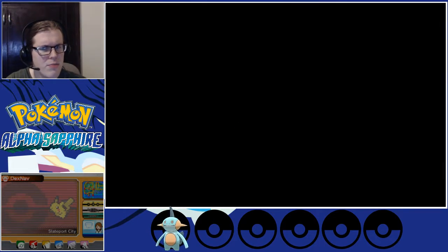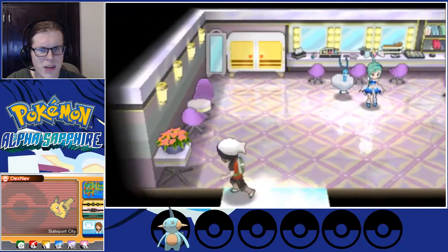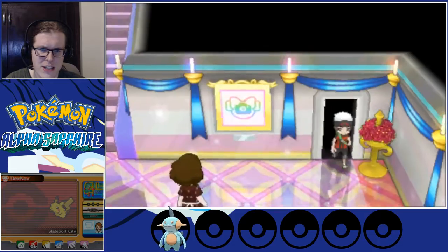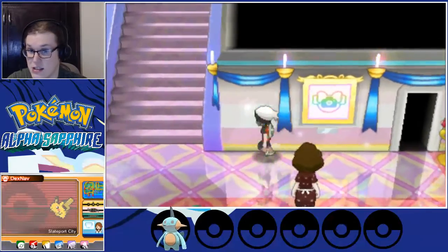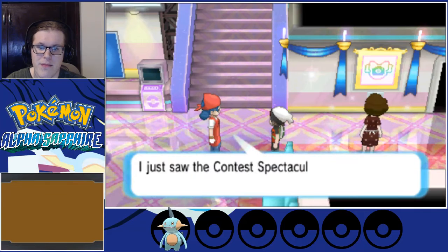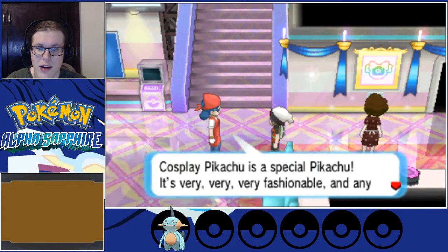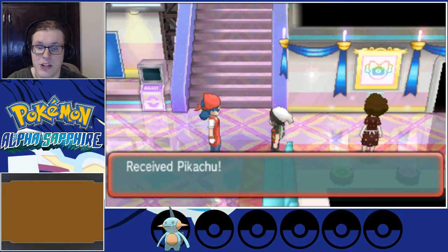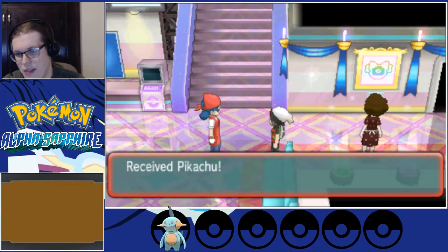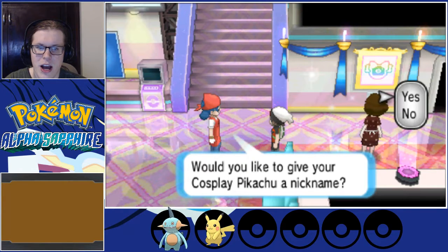Now we can enter Pokemon in super rank. In the green room right over there — this is where I believe we're going to be getting our Pikachu. I don't actually think it was possible for us to have really lost that. That wasn't Pikachu... but you're supposed to get a Pikachu after your first contest, and this is my real first contest. We got Cosplay Pikachu — and that will be our second Pokemon.